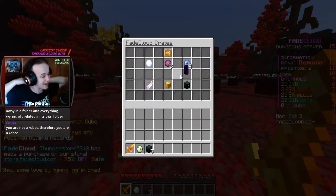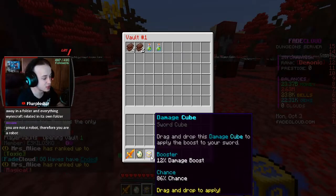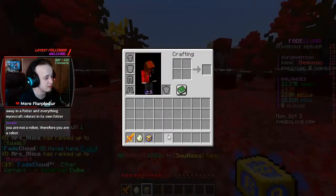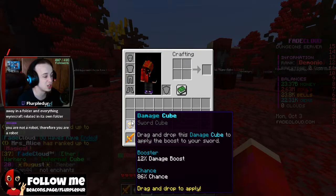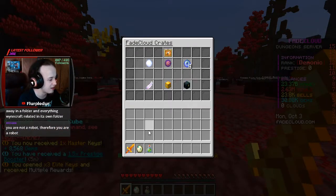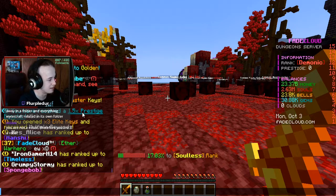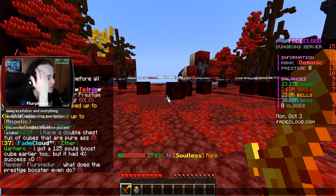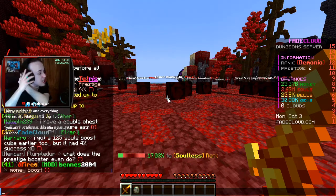I'll open all three of those and I got three uncommon cube boxes. 86% chance at a 12% boost - if I'm not mistaken I could throw this on there. A souls boost is kind of nice, but a damage boost I think would be bigger. Back to crates because I have three elite crates, which gave me one master key, 8,500 gems, and a prestige booster. I need to know what this does - it's a money boost? Why is it called a prestige boost?